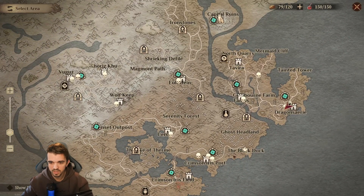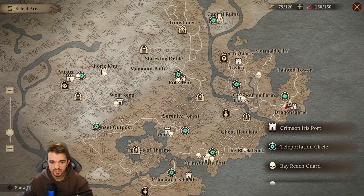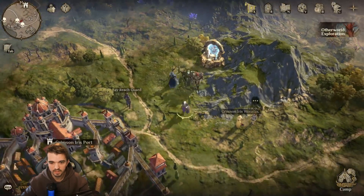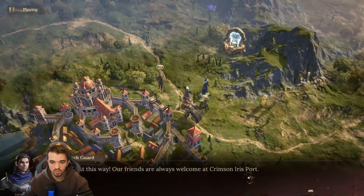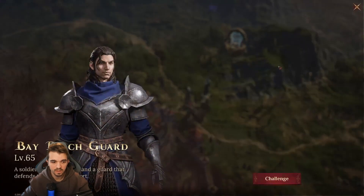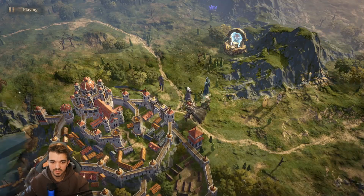After that, we can clear this down here. If we fast travel here, we have one guy — the Bay Ridge Guard, level 65 that we can fight.